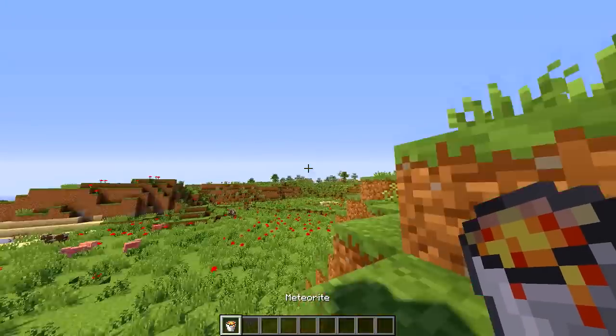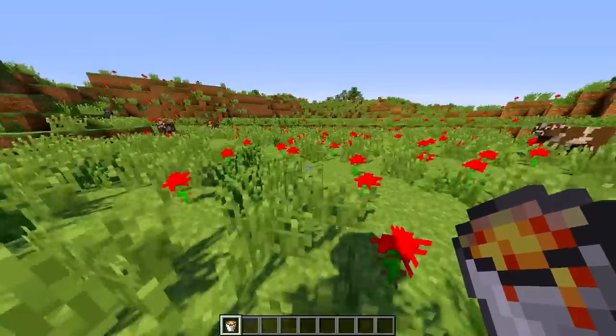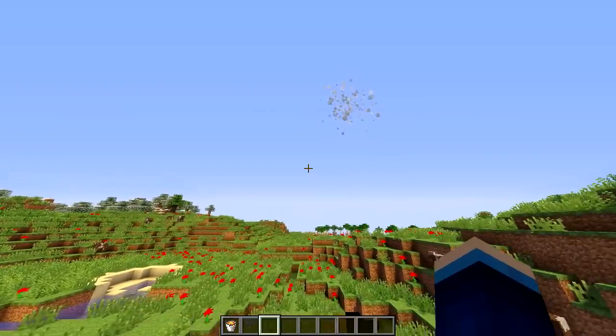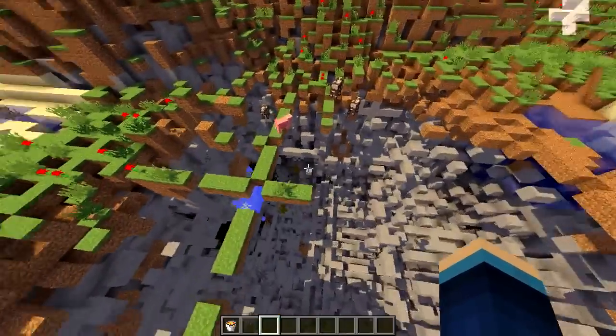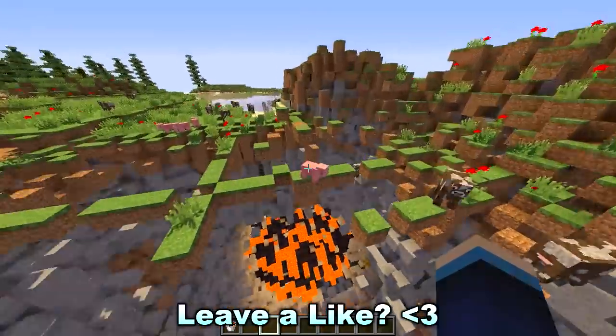Next we're going to do the meteorite. Let's go over here to spawn this one in the middle of these rose fields. When you actually spawn one of these, you see a trail of particles that come down, and then some preemptive blocks that crash into the ground, and then you get the main event.